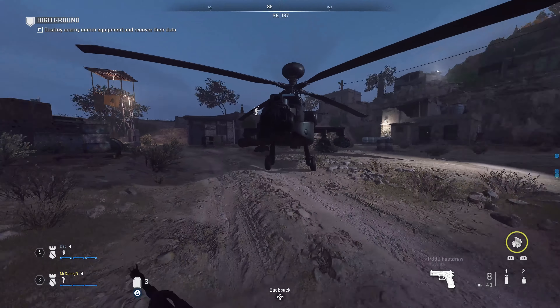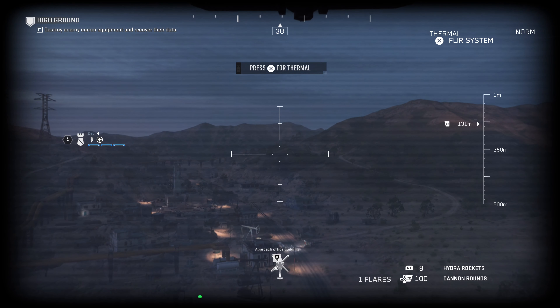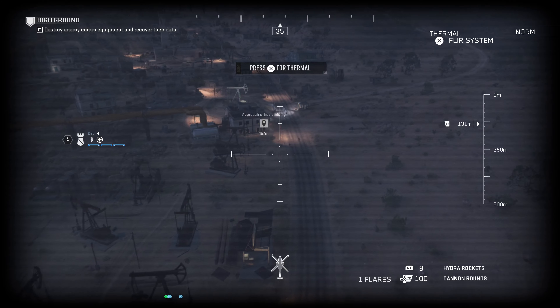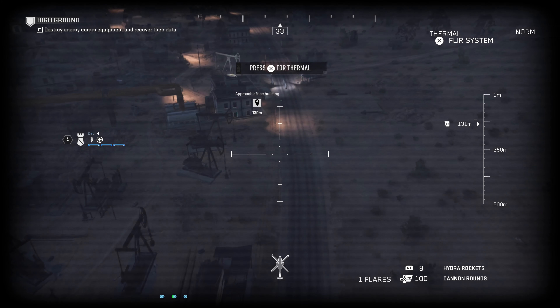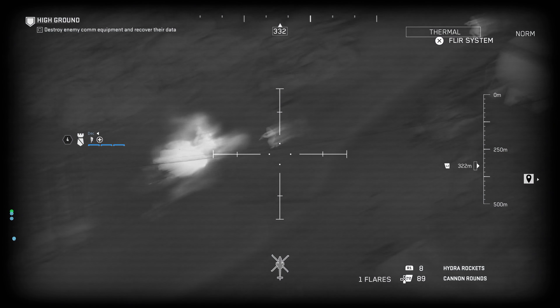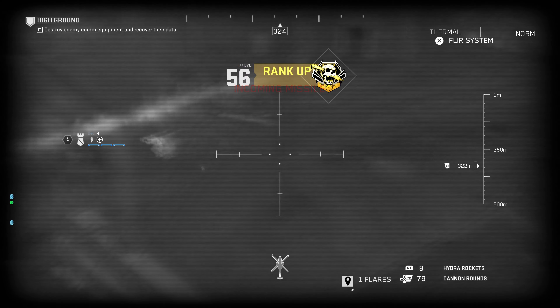You're on the ground. Oh my god, so I'm in a chopper - just like multiplayer. I've got thermals! Okay, so there is an office building that you've got to approach, and I've got thermals so I can see all the enemies running around it. I've got an incoming missile lock on.